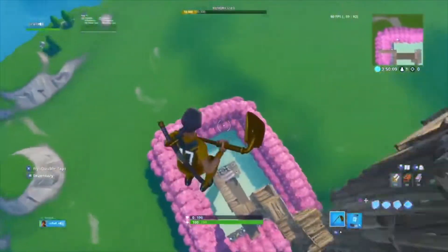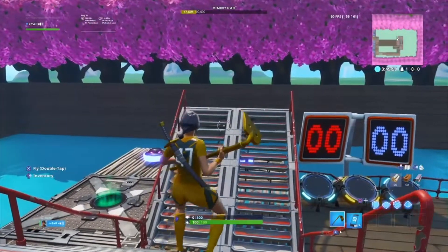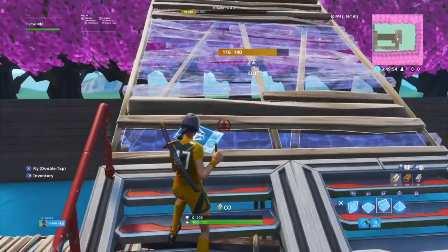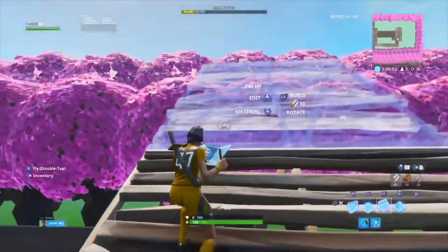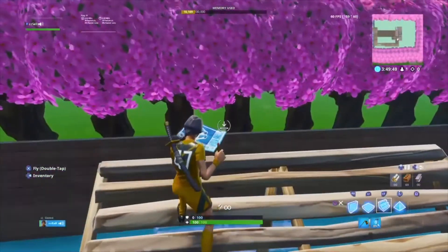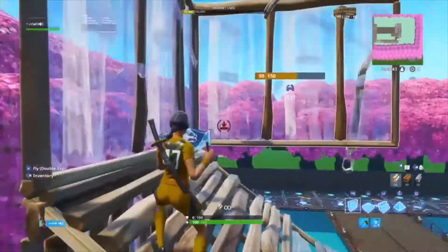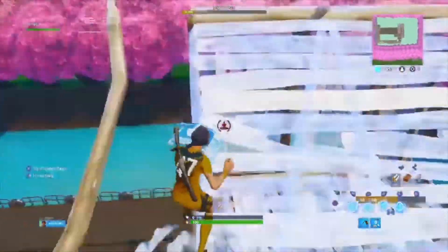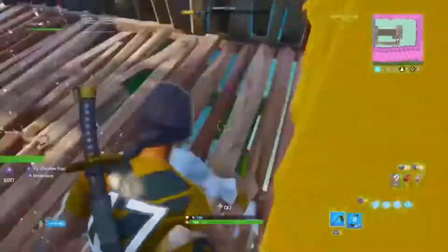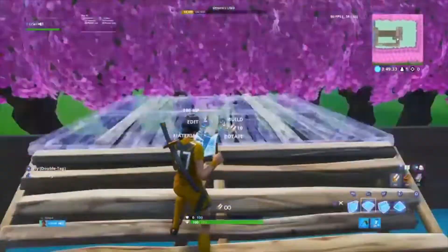First up we have my base 90s. What I do is I build up — I have controller drift really bad right now, but I place a floor first, then a stair, and I go up. Most people's 90s are different — I can't really do regular 90s because I'm so used to the ones I do.